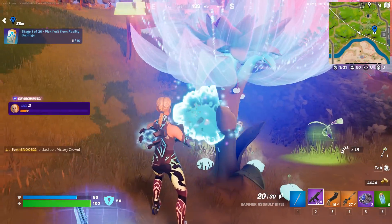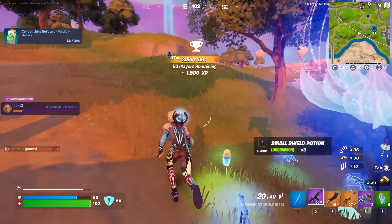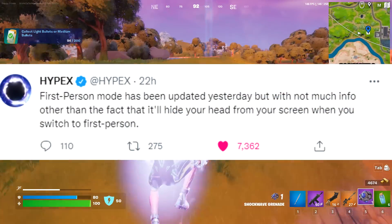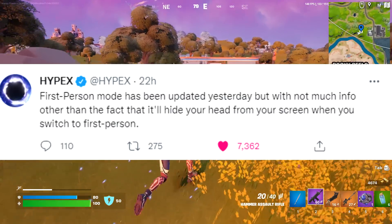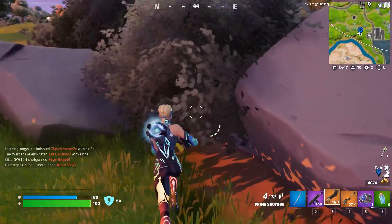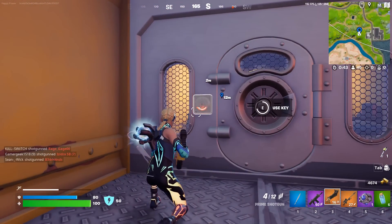From Hypex, here's a big feature to expect throughout the season which will definitely make that Google Trends page go absolutely bonkers. First Person Mode has been updated, but with not much info other than the fact that it'll hide your head from your screen when you switch to First Person Mode. So First Person Mode is definitely coming soon, which will expect a huge update on the Google Trends page.